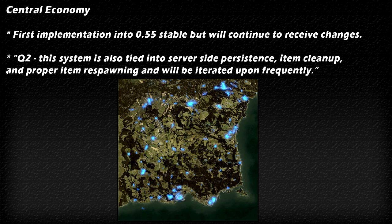Next we're talking about the central economy. We saw the first implementation of this in 0.55 stable, which is the current update. In quarter 2, more work will be done on this. They said the system is tied into server-side persistence, item cleanup, and proper item respawning, and will be iterated upon frequently. So those of you currently playing 0.55 stable and seeing some weird things — don't worry, more updates are coming and it won't always be the way it currently is.